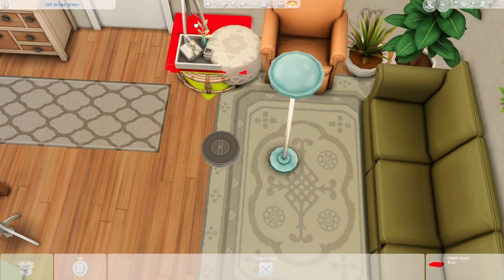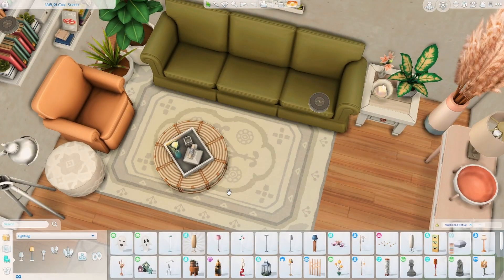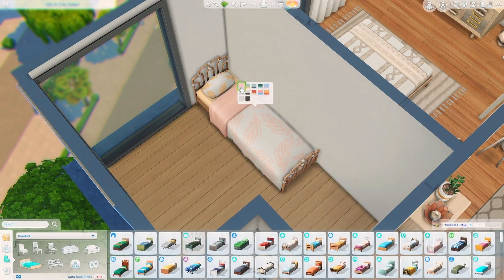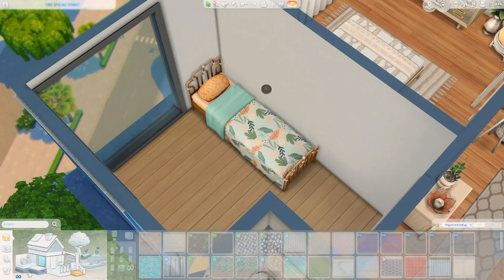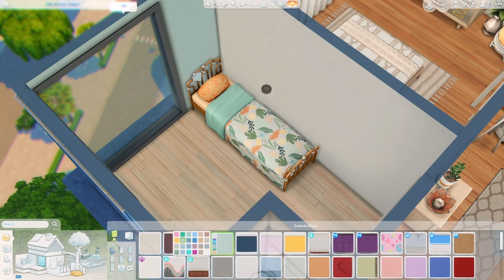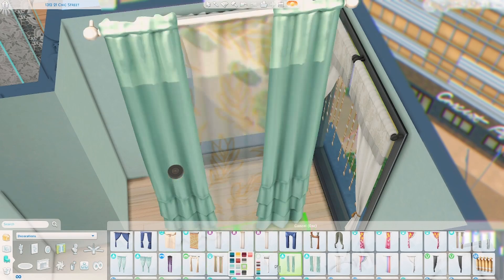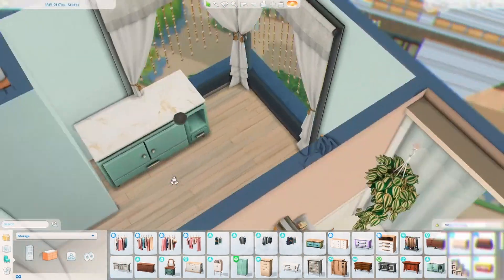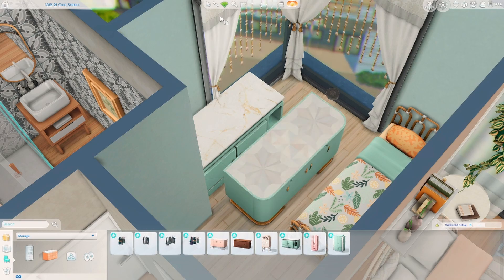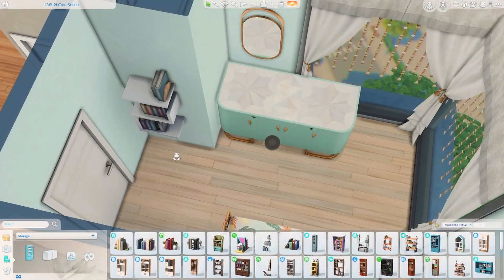I also decided to change the little coffee table decoration thing in the living room — I put down the little tea set that we got with paranormal stuff because I thought it suited it a little bit better. It's actually a table lamp because it's got a candle on it, but I thought it suited the living room better. And then this is the kids' bedroom. I also changed the curtains in the main bedroom during the screenshots — I didn't want to use the desert looks kit just for the sake of the curtains, so I changed them to the paranormal stuff ones, the same ones that are in the kids' bedroom.